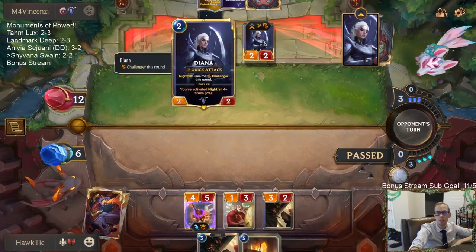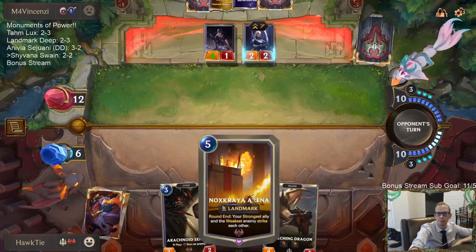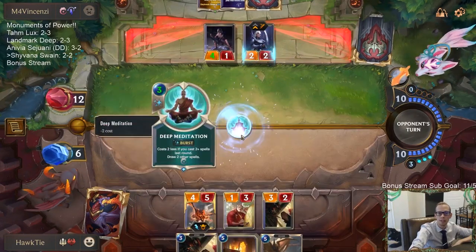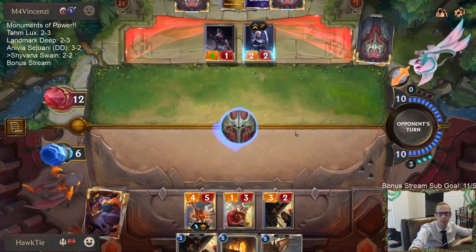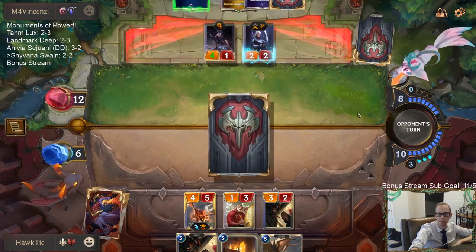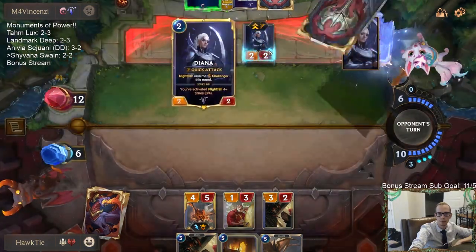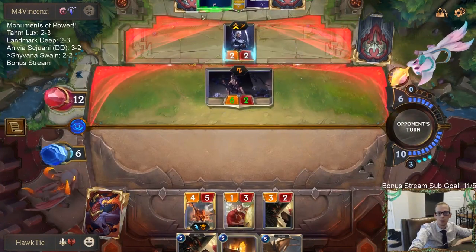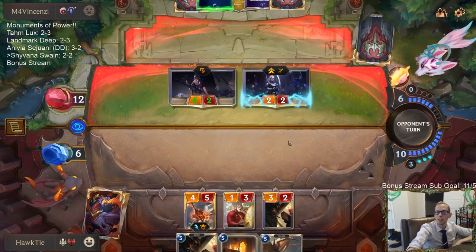Three out of four? Two out of four. Wonder why they played that on my turn. That's a good draw — that was the card they just drew. Just give them two cards. And those two cards were the Challenger and Pale Cascade. That was a great draw step, getting both of those.